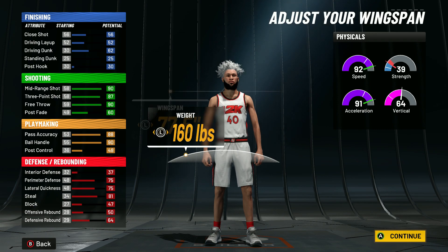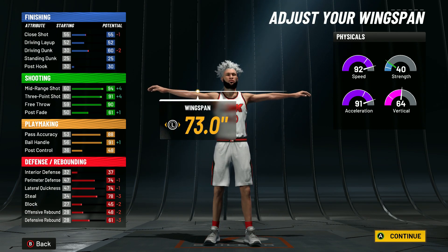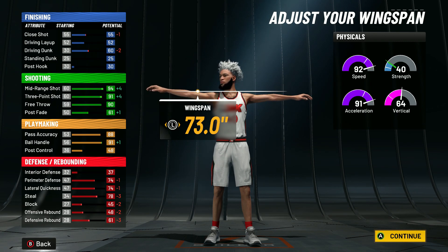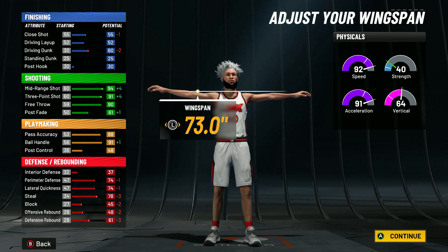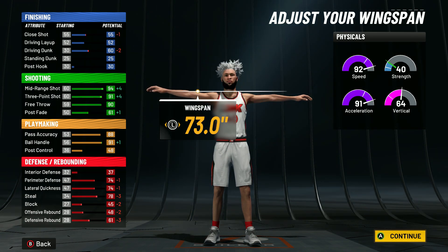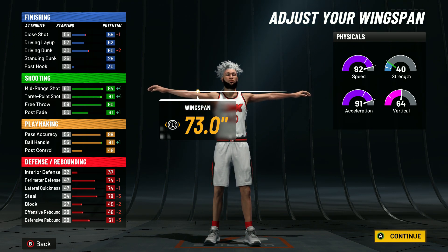If you're gonna play twos I'd go 6'2, but if you're gonna play threes I'd go 6'0 or 6'1. For this build I'm going 6'1. Weight minimum. For wingspan you want to go minimum wingspan. Off rip you're gonna have a 60 driving dunk — people don't really dunk on play shots unless they need to get bailed out on a shot clock situation. For the three-pointer you're gonna have a 91, and at 99 that's gonna be a 95 three-pointer.